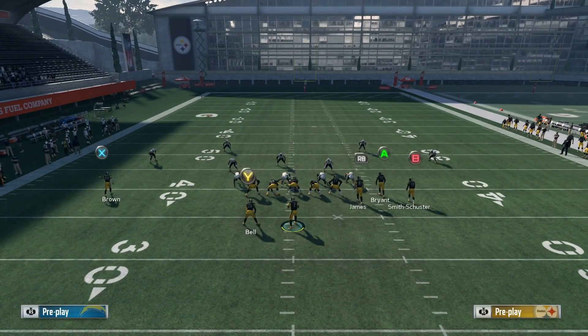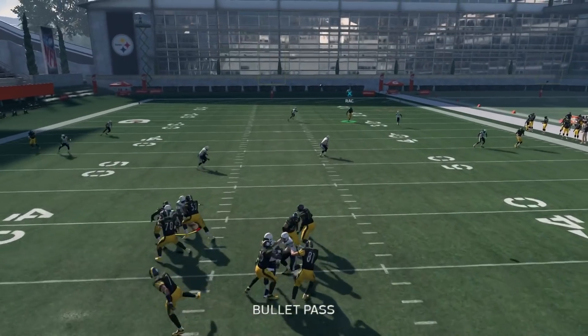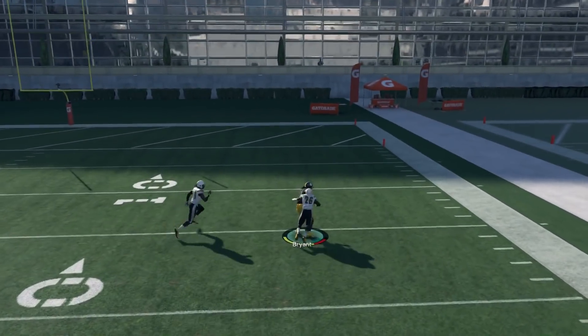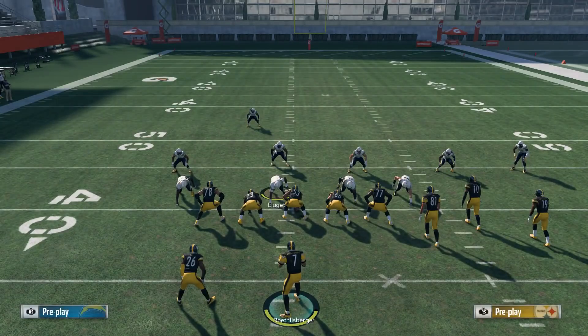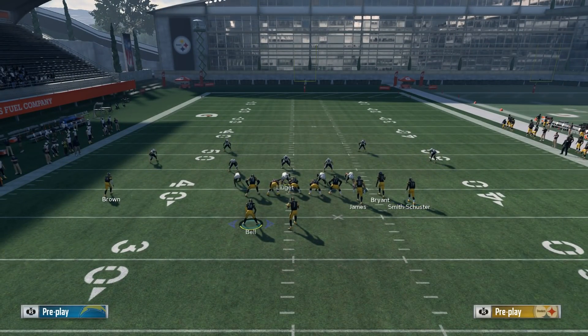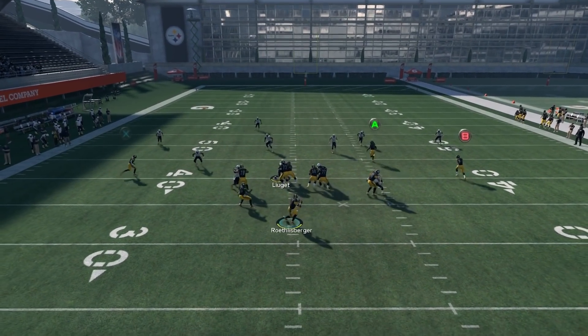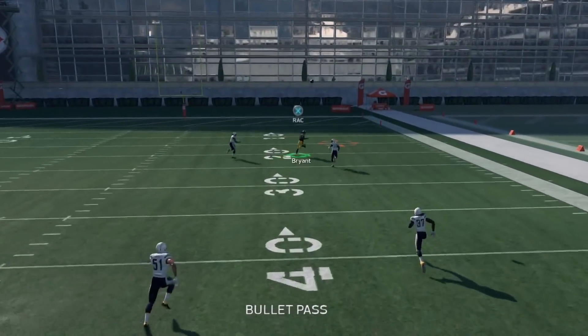We'll run this a few more times — you can see it's going to work every time. Just make sure the bunch is on the wide side of the field. These guys literally can't block — I have seven people blocking, that's how good cover three is with block sheds right now. I don't know if it's been like this all year or just since the patch, but the block sheds on cover three are crazy. Sometimes when you try to RAC catch it they go for a spec catch animation, which is frustrating, but that's just part of the game.